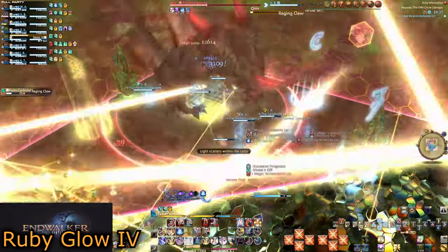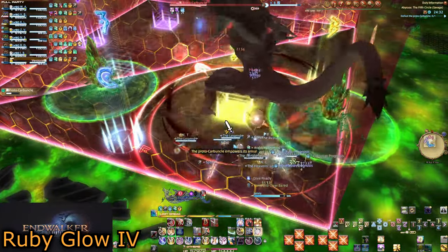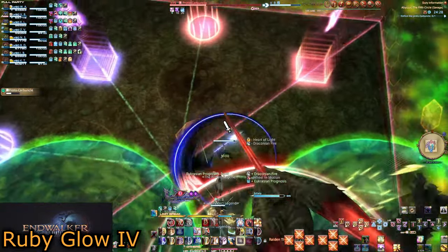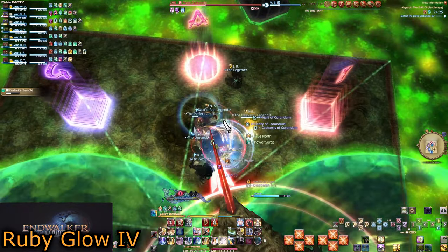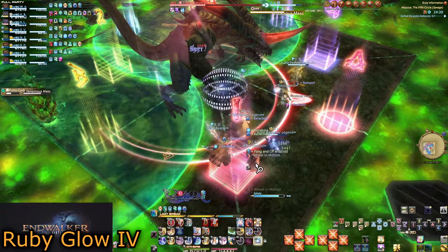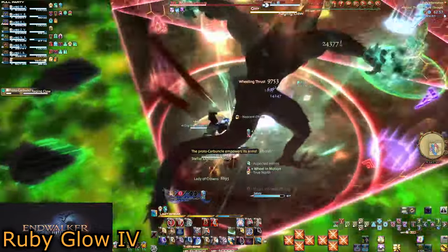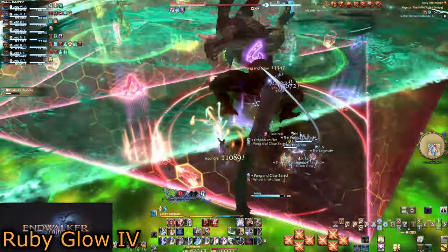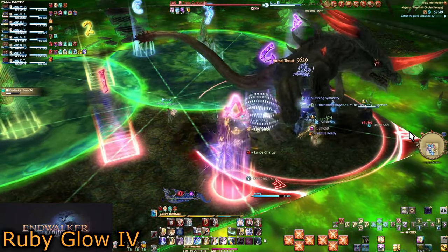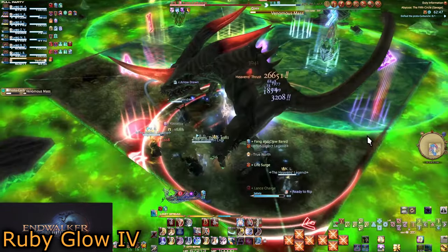The main issue is if he does the claw on the same side as the poison puddles. It is highly recommended to save Sprint for this situation. Stand slightly to his side, away from the outer edge poison. As the final claw swipe goes out, quickly run to the middle of the arena as the poison puddles shrink and close off your path. This is made much safer with Sprint, and you need to get to the center — that entire area behind Carby is now unsafe.